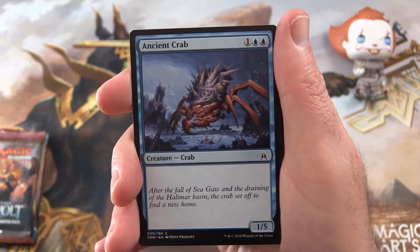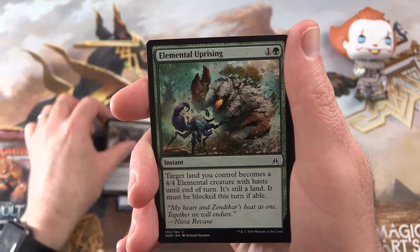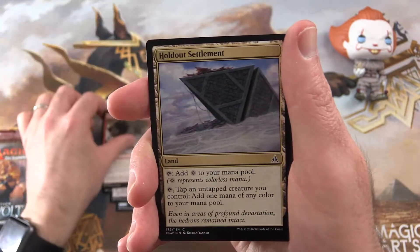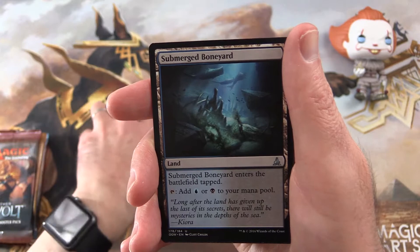So let's start off with an Ancient Crab, Expedite, Searing Light, Zulaport Chain Mage, Elemental Uprising, Skyscourer, Boulder Salvo, Holdout Settlement, Blinding Drone, and Cozilex Pathfinder in the commons.